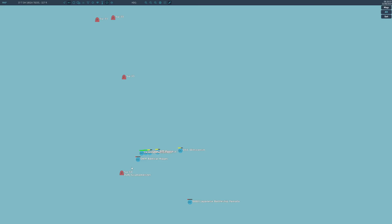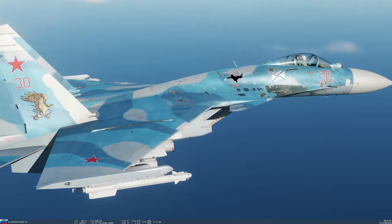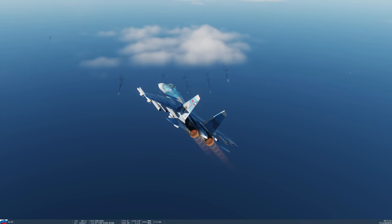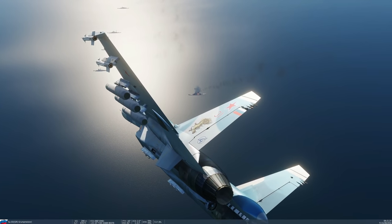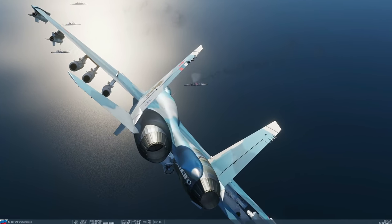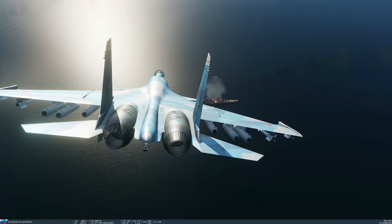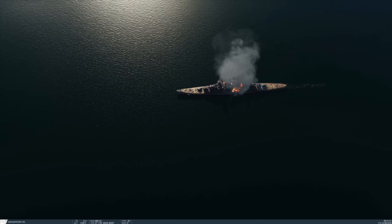Simba took a bit of a battering — look at that. That's what happens when you damage my beautiful Scharnhorst. Coming in for Roma — there's an AI on Roma as well, everyone's going for Roma. I'm worried about Roma's AA — and so you should be. Look at Grump hunting the weakest gazelle.